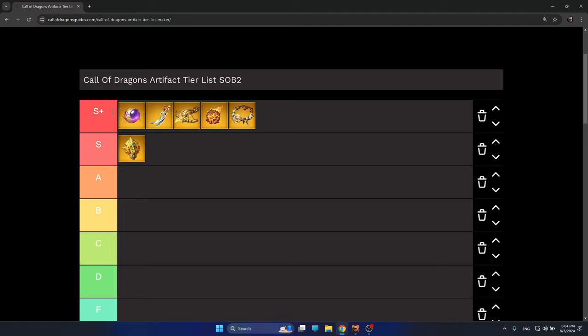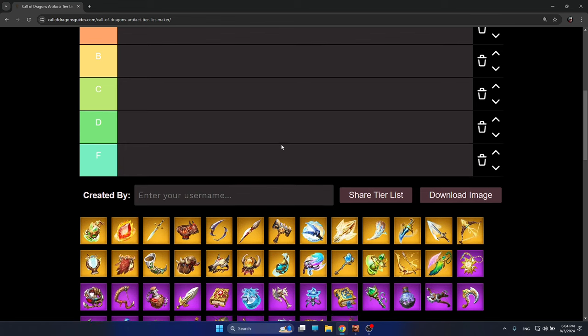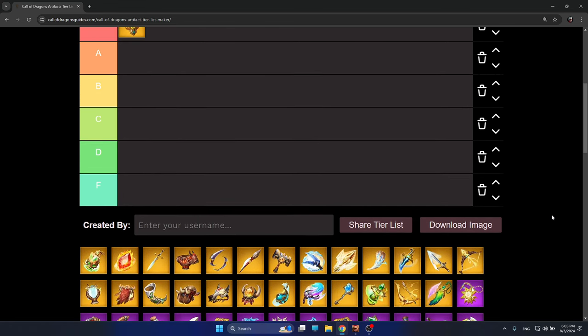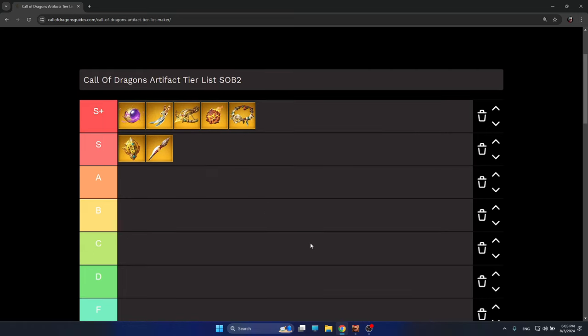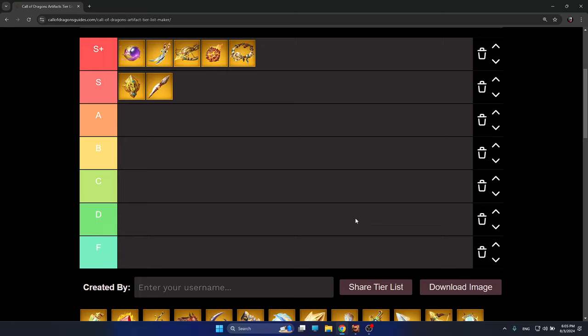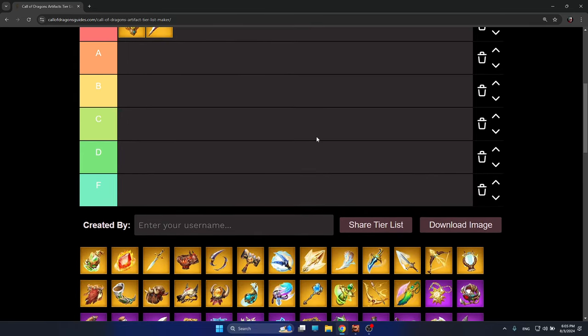Now let's continue with S-tier — artifacts specialized for a significant hero pair or hero that are quite viable right now. First, Rattlespear: it's amazing with Kinara. You'll use Rattlespear with Nico and Kinara, with Hosk and Kinara due to the precision talent, and with Kinara in general. The only big minus is that when you use Rattlespear's skill, your legion has to stand still until you finish casting — that's the one thing I don't like about it.